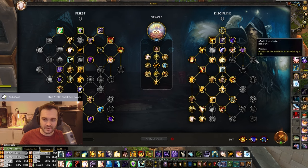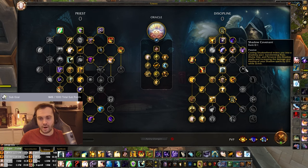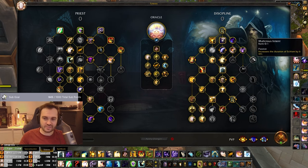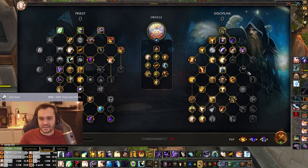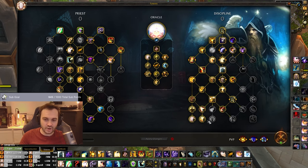Shadow Covenant and Malicious Intent - maybe if you could drop something. I think Pain and Suffering is more valuable over time because a lot of the time you're not using the full duration of Schism anyway - you pop Mind Blast, do a big Penance into it, maybe a couple of smites after you've shielded to get the Wheel and Woe value, then you're done and have to move on. Shadow Covenant: casting Shadow Fiend enters you into Shadow form, transforming your healer, making Penance and Halo and Divine Star into shadow spells that buff their damage by 25% and then another 10%. But as Oracle you just don't get as much value.